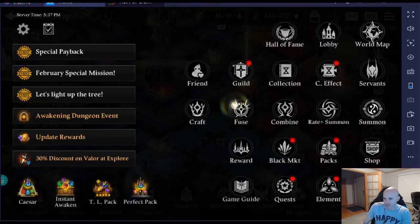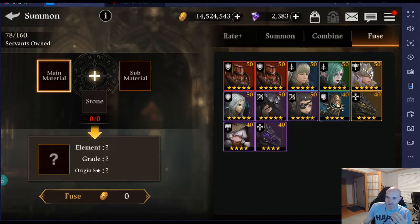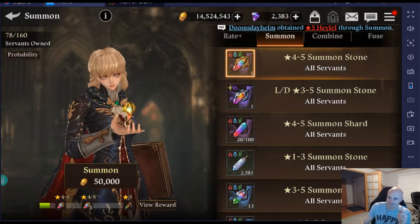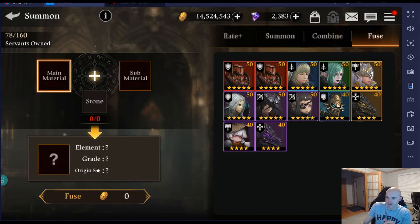Number nine is fusion. You can actually get carrots by fusing — the first 10 fuses you do each day get you 10 carrots. It's crazy. I already did like 30 fusions today; I probably should have saved some to show you, but if you do 10 fusions a day you'll get those 10 carrots.